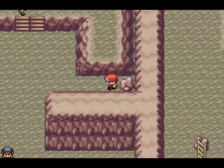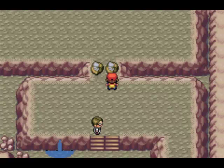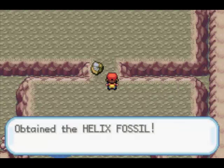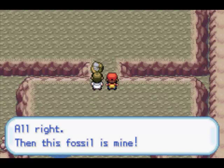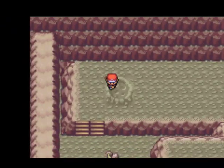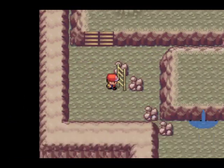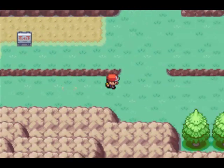The trainer said we can take one of his fossils. One of them is Kabuto and the other is Omanyte. I think the Dome Fossil was Omanyte and the Helix Fossil was Kabuto. Kabuto is more defensive and Omanyte is more specially defensive. In the long run I prefer Kabuto, which evolves into Kabutops, over Omanyte, which evolves into Omastar.